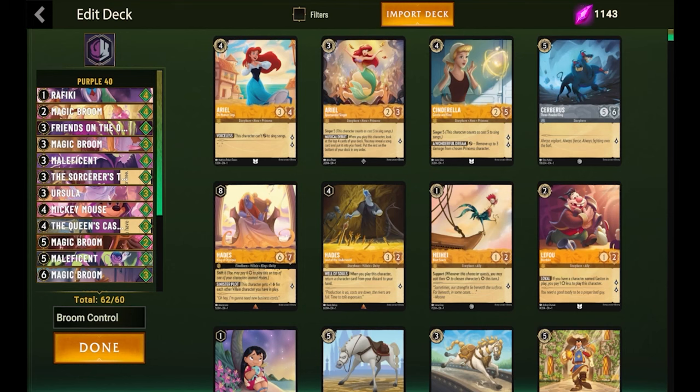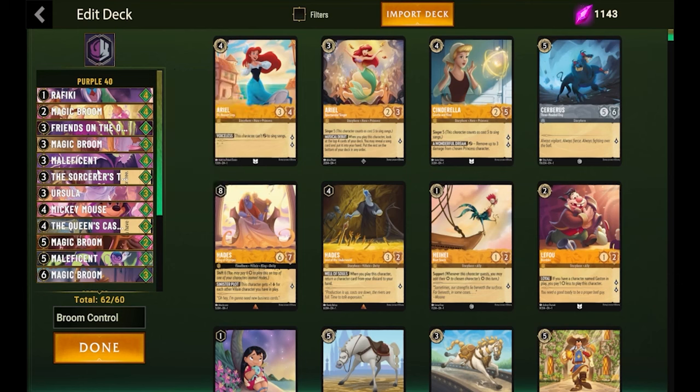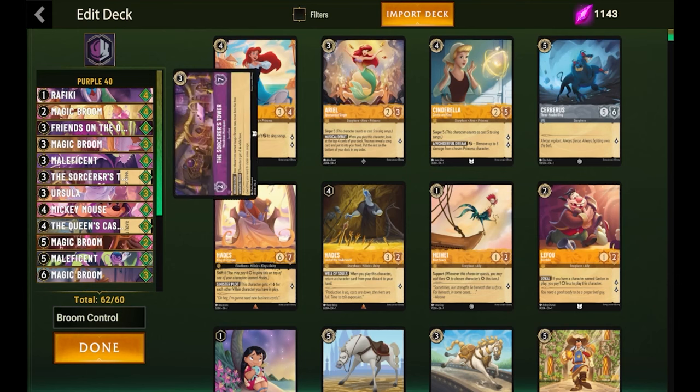We are running four Rafiki, four of the first Magic Broom, four Friends on the Other Side. We are running three of the three-drop Magic Broom from Into the Inklands for Maleficent, and three of the Sorcerer's Tower. All our Magic Brooms get to move here for free, and any card here basically gets a plus one to their lore. All our brooms are naturally one lore each, so this gives them two lore.